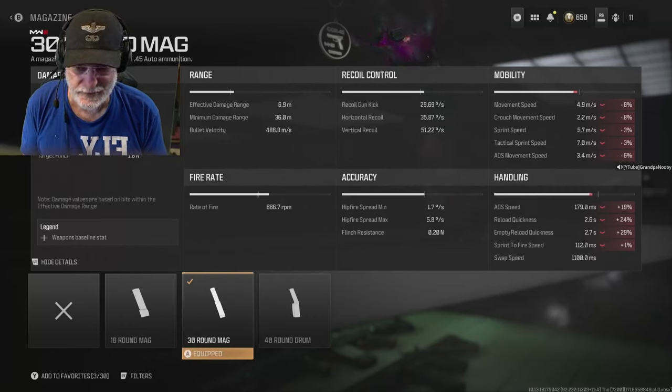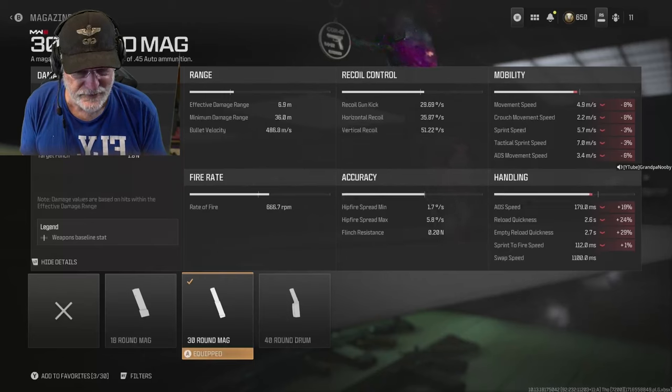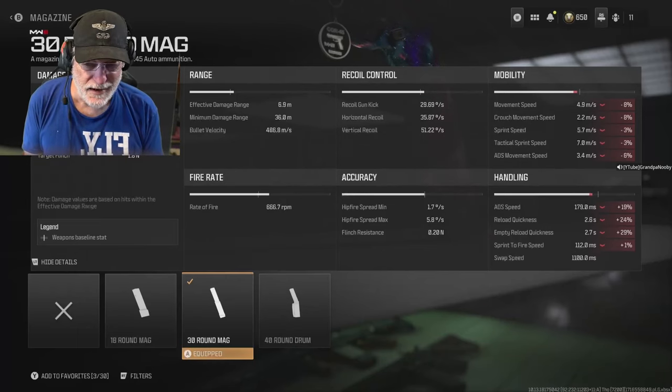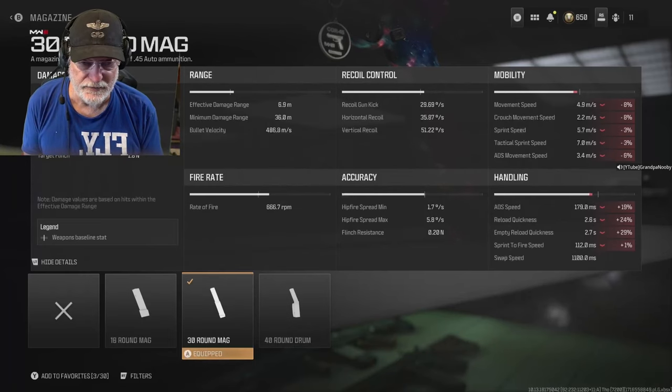The rate of fire is kind of the sign of the devil — 666.7, let's call it 667 rounds per minute. Gun kick is not really that bad at 29.69 degrees per second. Horizontal recoil is 35.87, but I was moving most of the time strafing left to right. Vertical recoil is at 50.22 degrees per second. Hip fire is awesome with this weapon — you could probably configure it for the best hip fire and just go around the map hip-firing people. Flinch resistance is only 0.2 newtons.